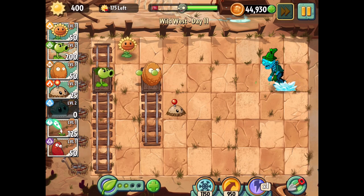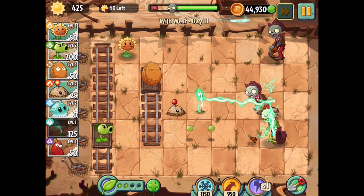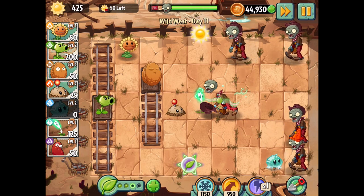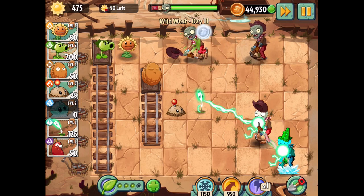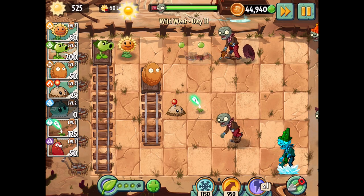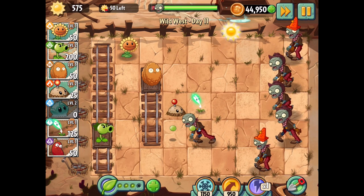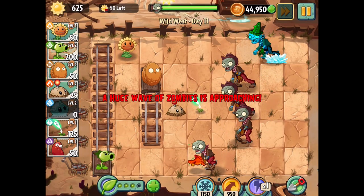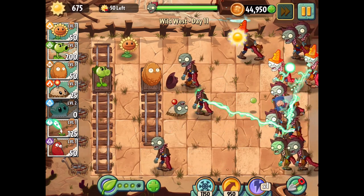I'm definitely going to freeze this guy so we can layer on some more damage. We have 175 sun we could spend, and I'm thinking that'd be great for the lightning reed. But then we'd only have 50 left just in case things go bad. Just put him in the center lane, stack on some damage, and see how it goes. Because of the lightning reed being so useful with its plant power-up move — look at that, it's chaining between that zombie and the conehead. That's really good.